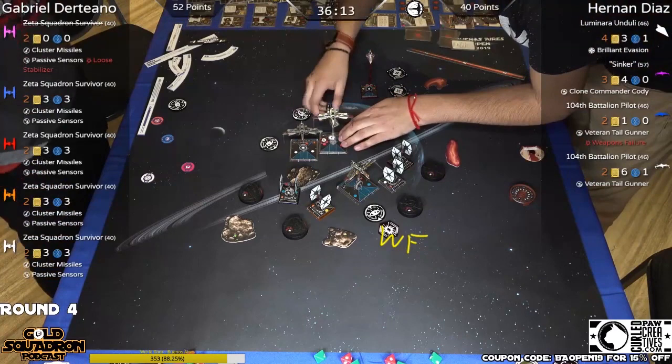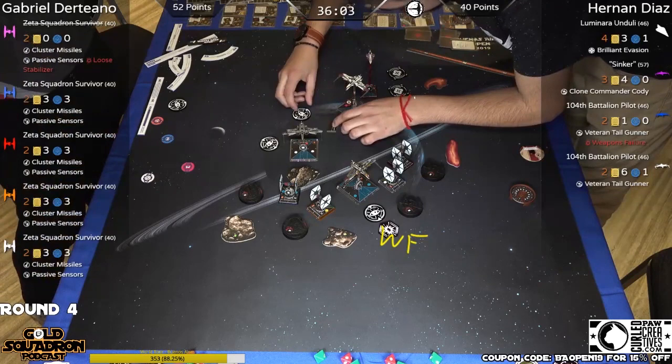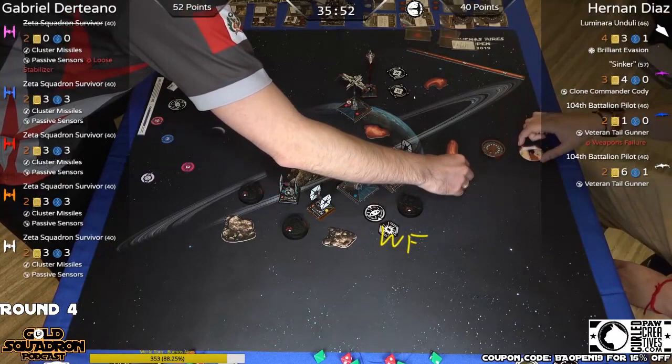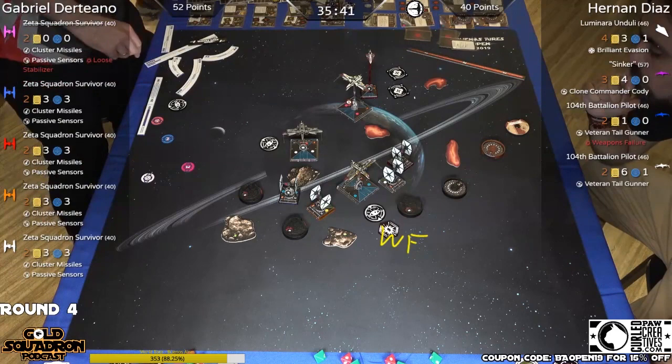Hernan has just realized he moved Sinker at initiative three first before all the TIE SFs. Oopsie doops. I think players are very nervous — both players are two and one, so the one who loses, this is the playoff game. It's side events for him tomorrow. So now Gabo knows which maneuver Sinker is going for. Free intel. He shows up like free sense — I'm not a force user, but I know your maneuver.